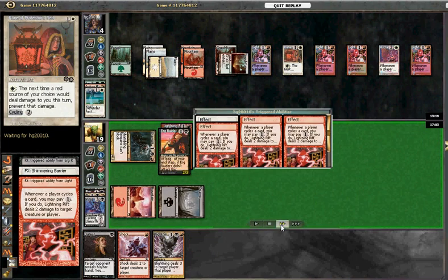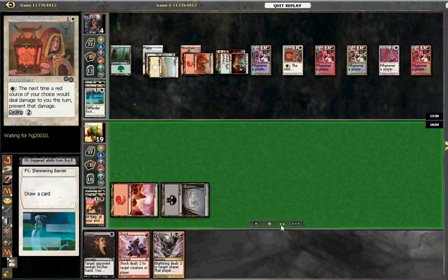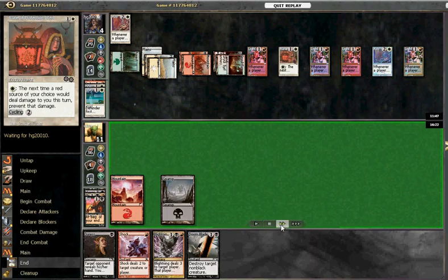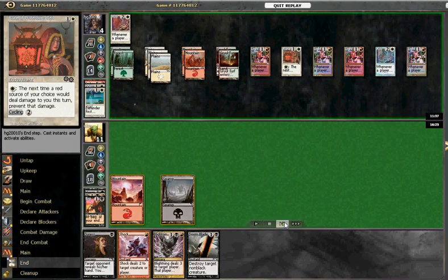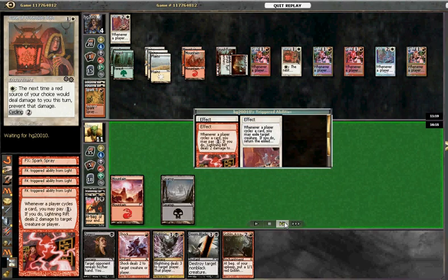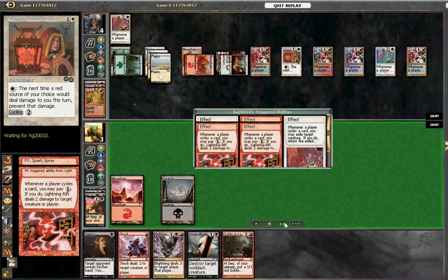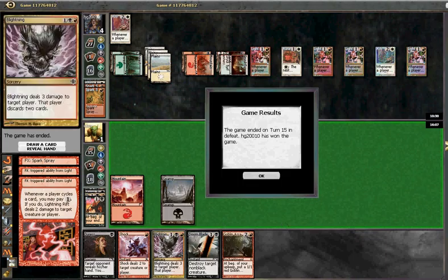We're pretty much dead at this point. He's got four Lightning Rifts, so every cycling card he cycles is potentially worth eight damage to us. He decides to kill our creatures first, which is fair enough. At this point there's not really a ton we can do. We've got some burn spells in hand but they're all preventable through the Rune of Protection, and we can't even play lightning at this point. He shoots us down to zero pretty quickly.